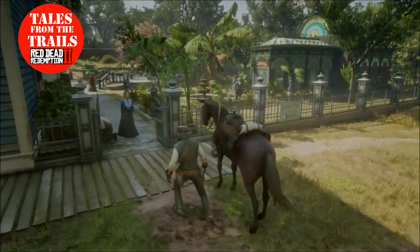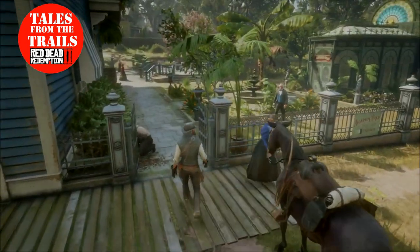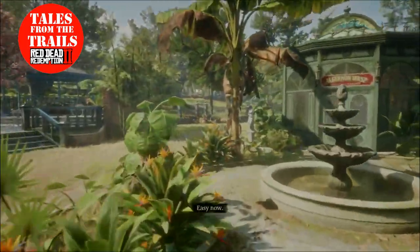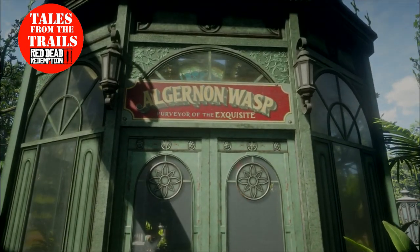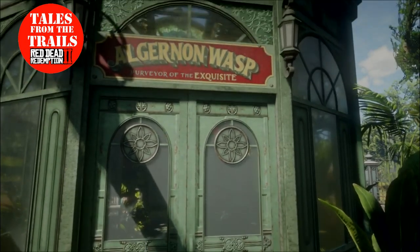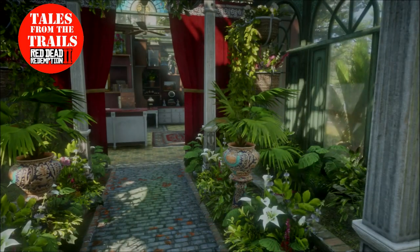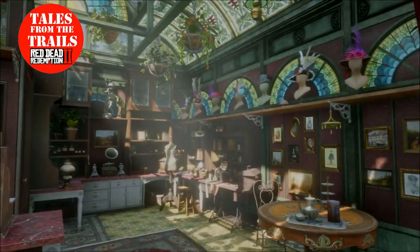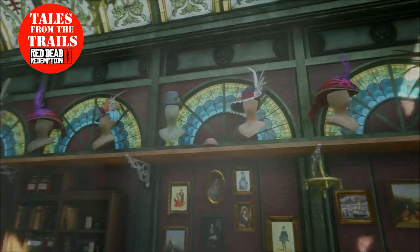This is the little building where you'll find Mr. Algernon Wasp, which is why you need the orchids in the game. Very pretty area — it's like a botanical garden, let's say. Algernon Wasp, Surveyor of the Exquisite. I cannot say his name. So many exquisite, pretty hats.